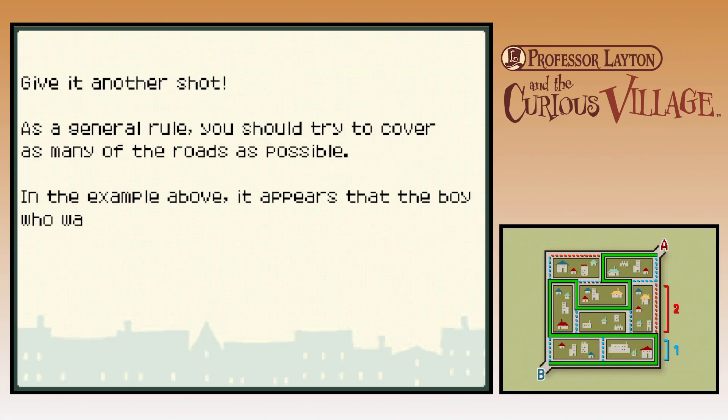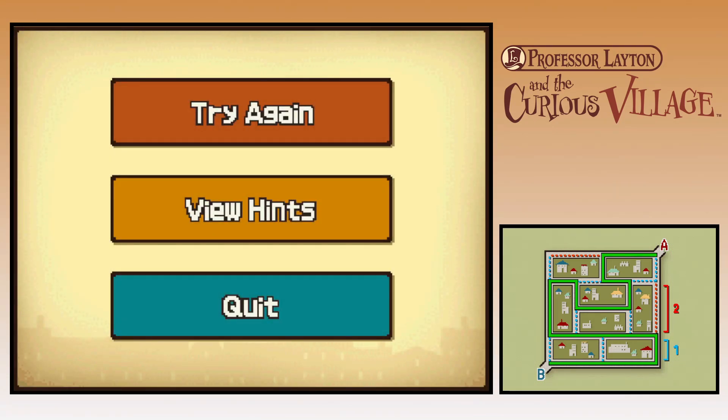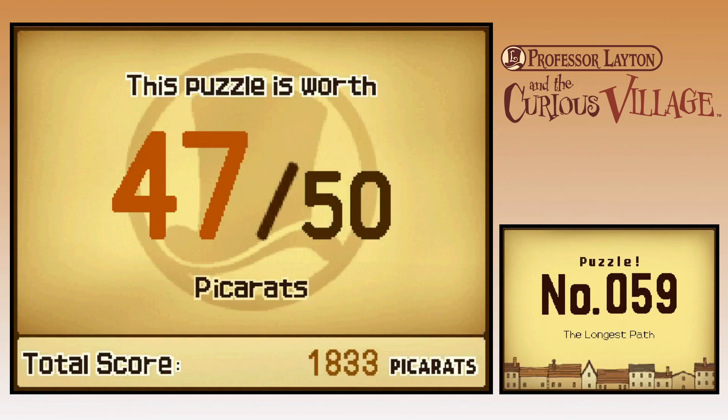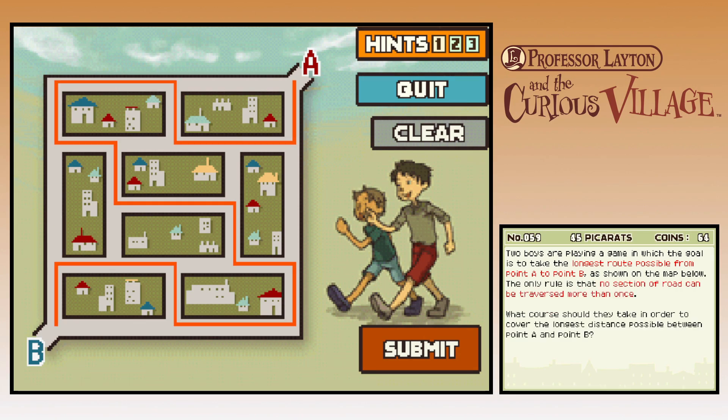Lost pickerats. That was actually an accident. As a general rule, you should try to cover as many of the roads as possible. Yeah, no kidding. In the example, the boy who walked the green path covered quite a bit of distance, however as shown by the dotted lines there are roads he passed up. Obviously, we have to take as many of these short roads as we can. This one has 15 turns in it — the one you did had 12 turns.